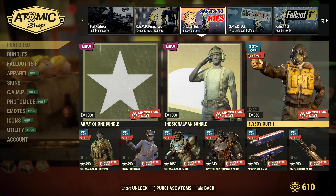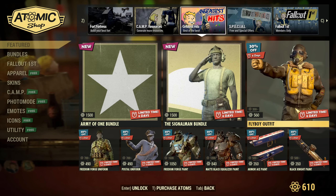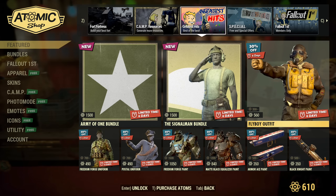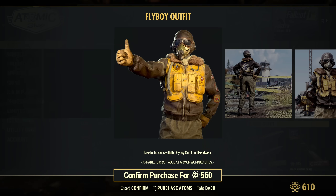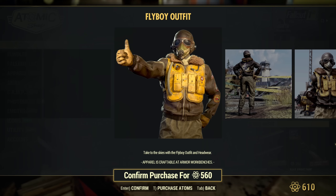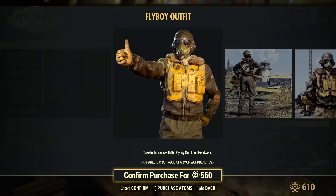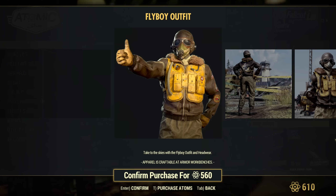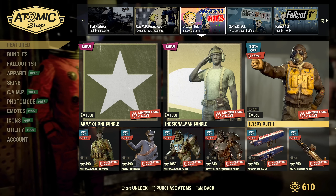The existing old stuff is discounted by 30% here, including some nice skins. I remember using the Flyboy outfit a lot because the helmet was giving a very nice soft light — not exactly from the Pip-Boy, but somehow from the helmet itself. It was a really cool feature. I'm not 100% sure if it still does that, but I will test it and let you know at the end of this video, since I do still have the Flyboy outfit.